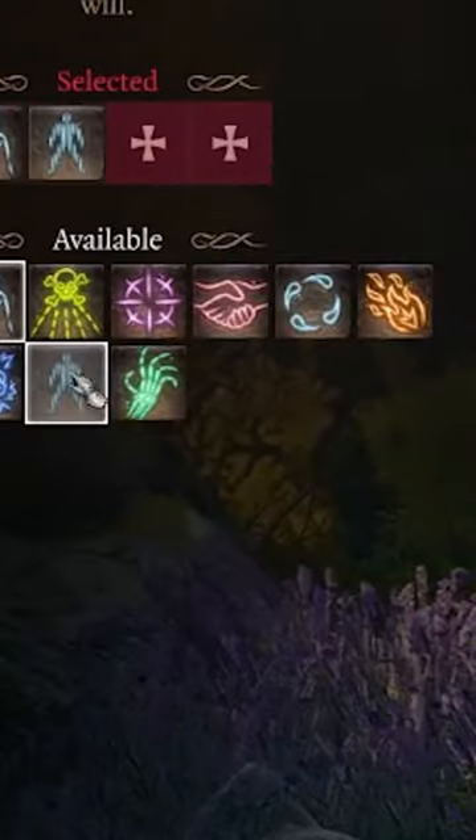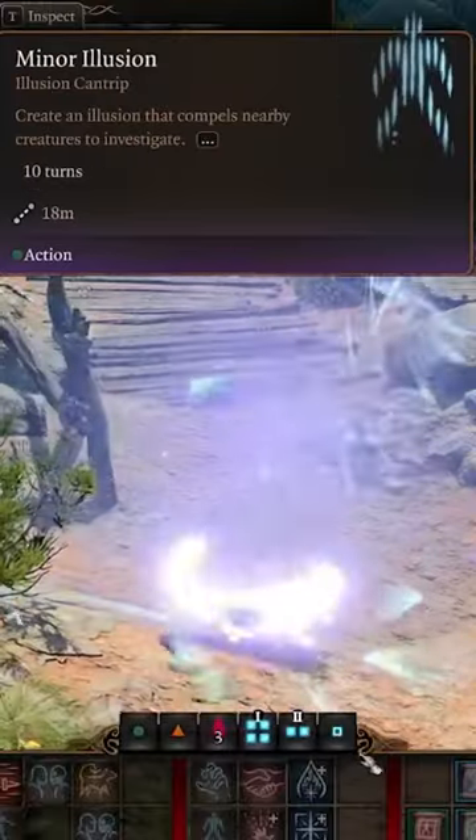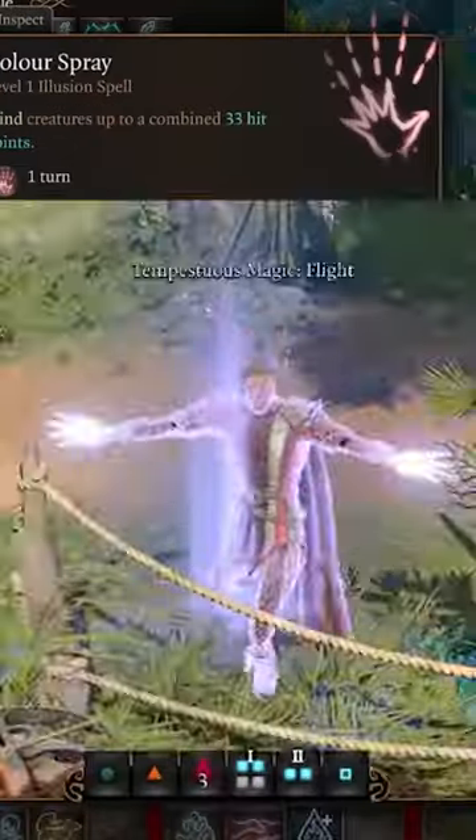Grab your favorite cantrips and spells. We like mage hand and minor illusion cantrips. For flavor, choose spells like color spray and disguise self.